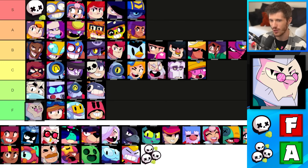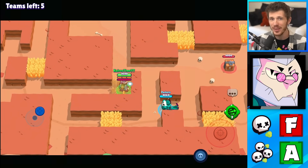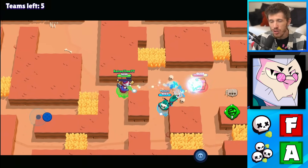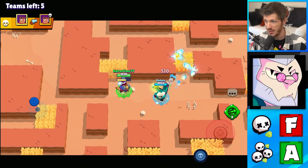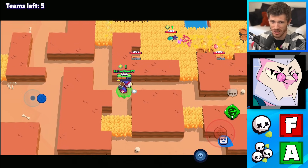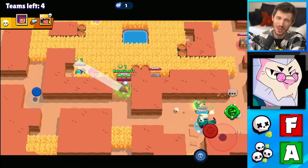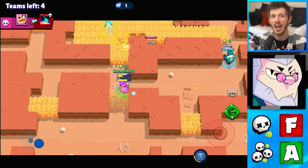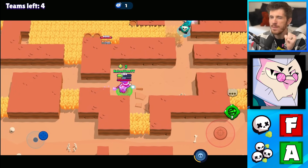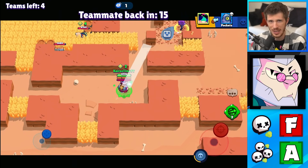Byron is in the F tier for Solo Showdown and makes a huge jump in Duos where he's A tier. His healing ability from his main attack is just useless in Solo Showdown since he has nobody that he can heal, and he does damage over time that's not even that much, which makes it very difficult for him to take out enemies. He's actually pretty good at taking out boxes though. However, in Duo Showdown, the heals can be insanely good because it makes it so hard for enemies to actually destroy your teammate.